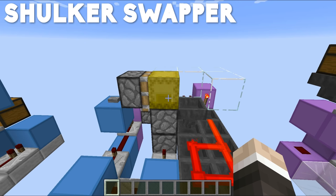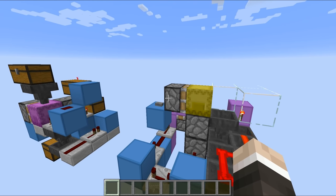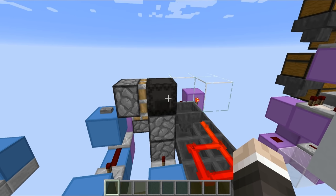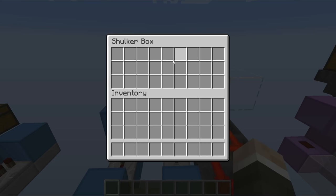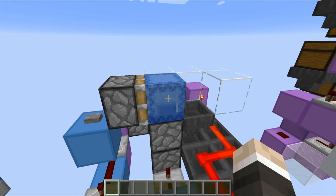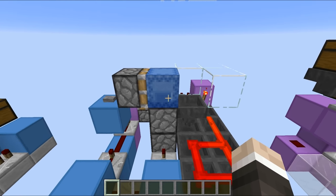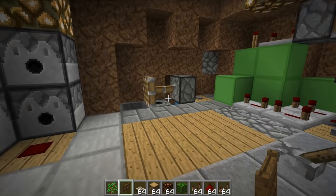Design number two features shulker boxes once again, which I know is really quite expensive, but I personally love shulker boxes. These are the only two designs in today's video that feature them, so stop writing that angry comment. If we hit this button, the piston extends, pushes off the shulker box, and a new shulker box is dispensed. This system is really customizable and could work nicely in tight spaces where you've got lots of area underground but not much space above ground - for example, a dirt hut.